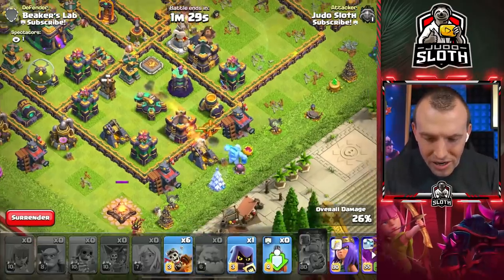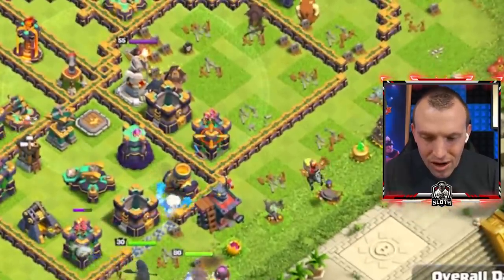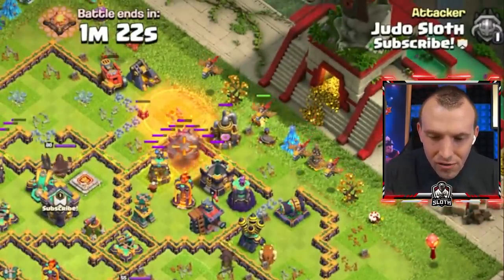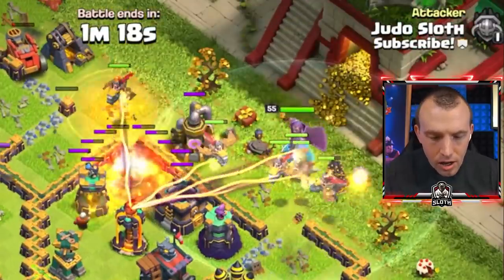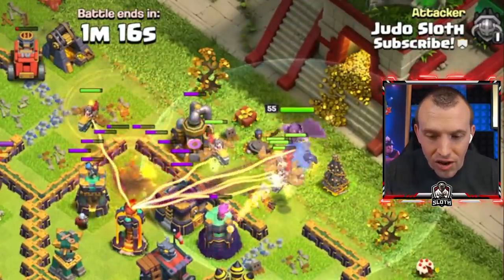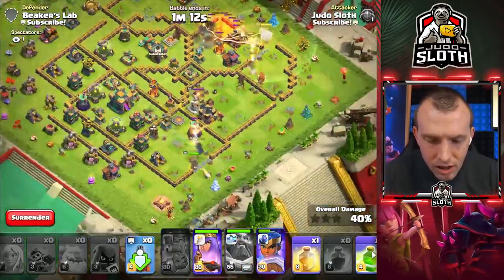All right, here we go. Wallbreaker, ice golem, queen, Royal Champion. Let's get one dragon rider here and the rest of them — I kind of wanted to push quite heavily up towards the top of the base. I do have the defending king over there, but the headhunter and Grand Warden ability should help with that.